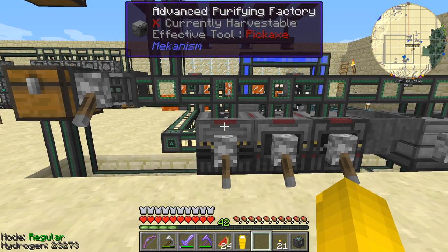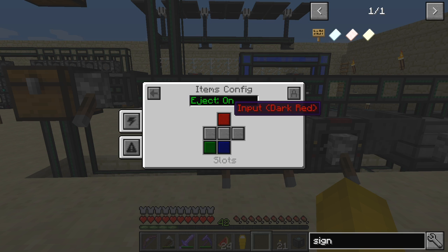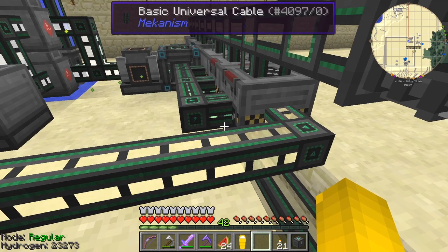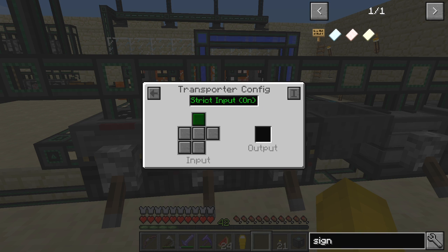Each of these machines is basically configured the same. On the transporter configuration, this is the first colour. If you shift left click and then right click, that takes you to the left pack one. Left clicking takes you through each colour: blue, dark blue, dark green, dark aqua, dark red, purple, indigo - and each one of those machines is then that number. On the side configuration they're all configured the same. Dark red is the input, dark blue is the output, so everything's input on the top and output on the bottom. The energy is coming from the back side.